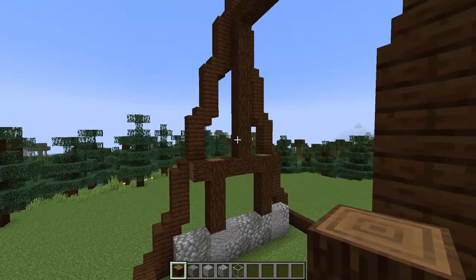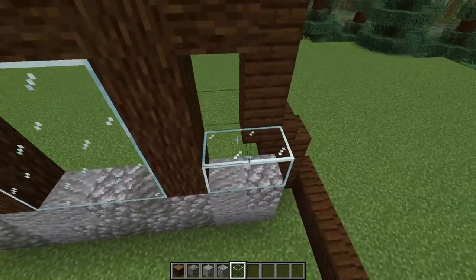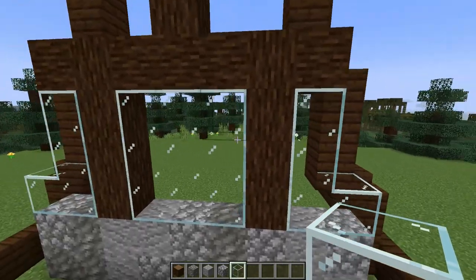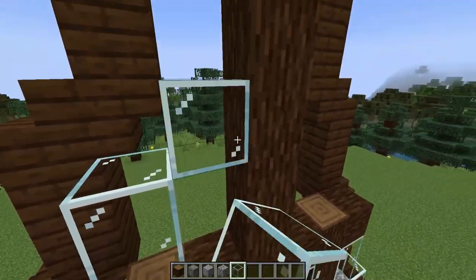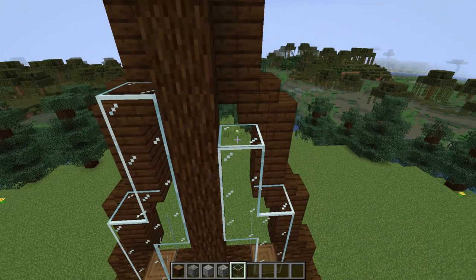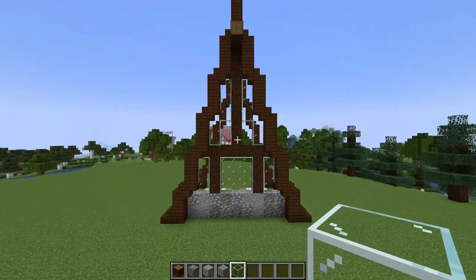Now that we've got this framing in, we can switch to some glass. On the lower level I'll be filling in the whole wall with glass, following the shape of our outline — I've built in front of these stairs but not beyond, as this is where our roof will sit. On the upper level I need to allow some room for the doorways, so I'm adding in two two-high doorways on either side of this post, then filling in up to the height of the roof.